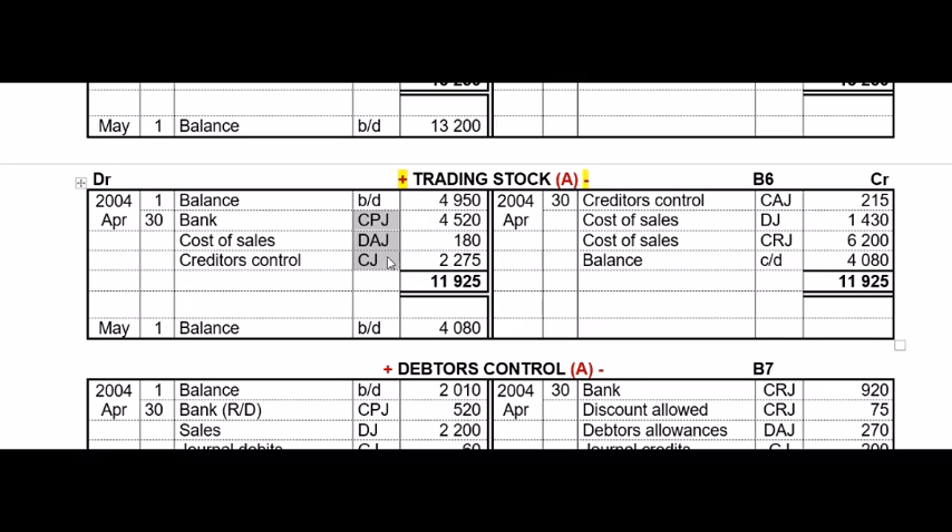What decreases trading stock: if we send stock back to a creditor, the CAJ goes to the credit side of trading inventory; or if we sell stock in the DJ or CRJ, we have less stock. Remember that certain journals are opposites and can never go to the same side. The CJ and DJ will never go to the same side. The DAJ and CAJ won't go to the same side. And the CPJ and CRJ won't go to the same side. If you're confused, think about it logically. Then you just balance your trading stock account.